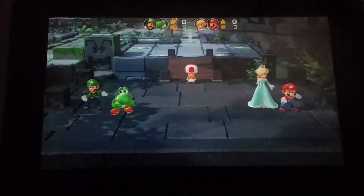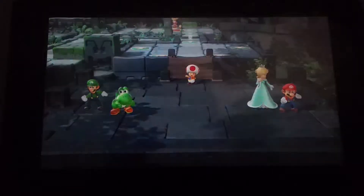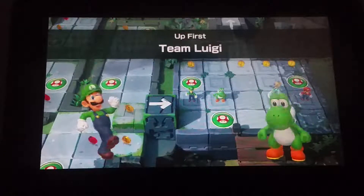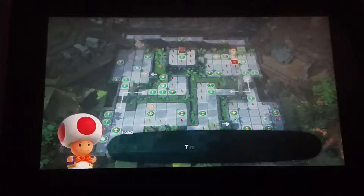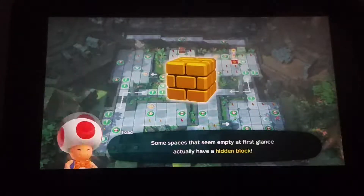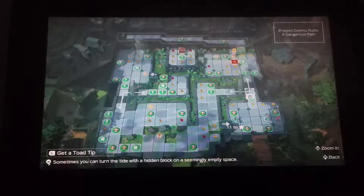The thing is, while you're moving — like when it's your turn — you can look at the map and move around to see all the different spaces and what they do. But in Partner Party you have free movement, so you can basically just move your cursor wherever you want, including away from other spaces.